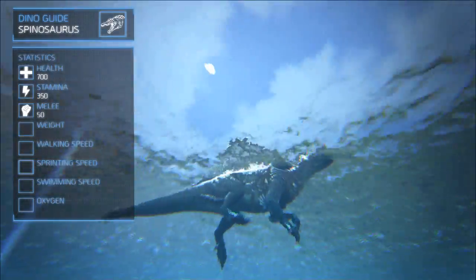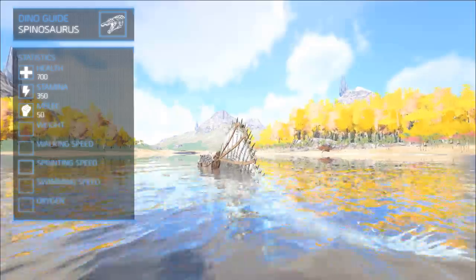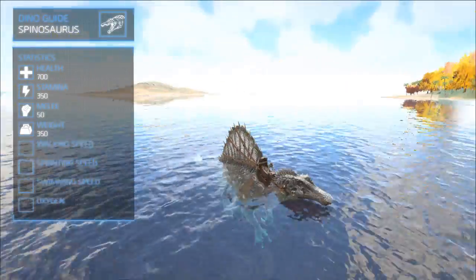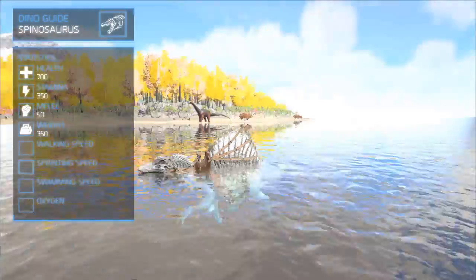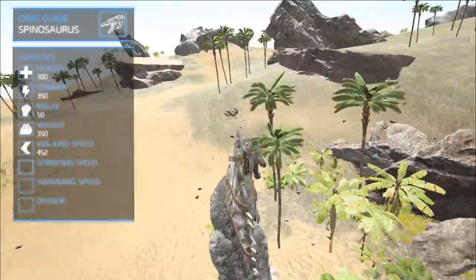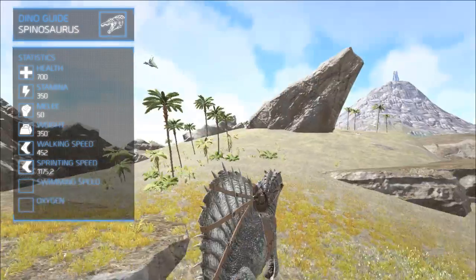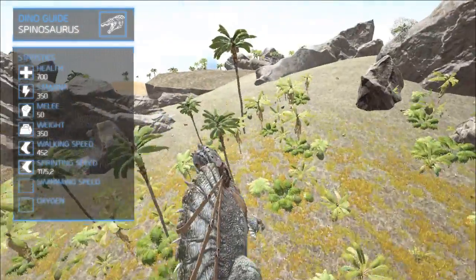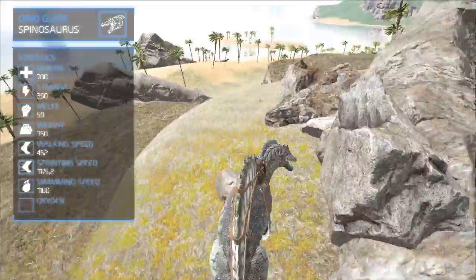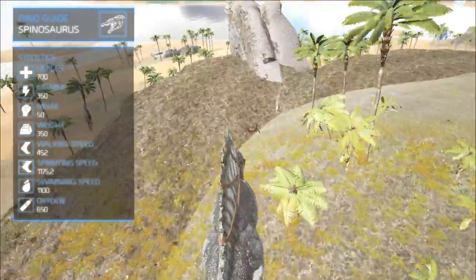So if you want to fight a Spino, stand behind it — this is also due to its poor turning radius. Its weight is 350, which is decent but mostly useful for hunting and not so much for gathering resources. Its base movement speed is 452, and its sprinting speed is 1175. Both wild and domesticated have the same sprinting speeds. The swimming speed is surprisingly high at 1100, almost as high as the sprint speed. The oxygen is also very high at 650.